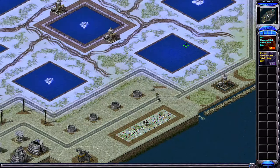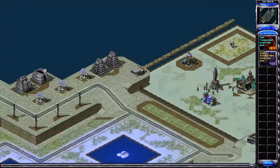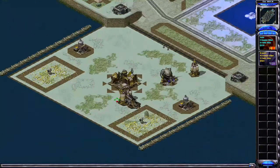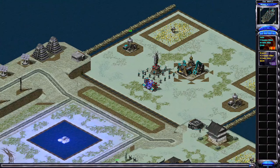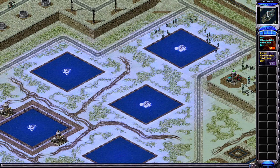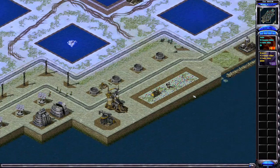Dragon Zed puts his refinery in his base, which is not as good — with the tech expansion refinery you start getting the gems much earlier. Although this build would be alright if Dragon Zed could grab the oil derricks, which interestingly enough, neither player has tried to grab yet. I think Teslo's gonna make a move for them soon. Teslo has queued up about 10 conscripts and moved them all at once — that's alright, although a little bit slow. He's got a Terra Drill now, maybe he can drone this Miner if he's lucky.